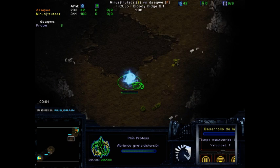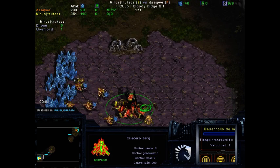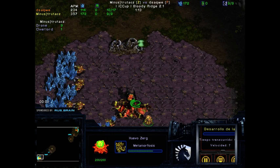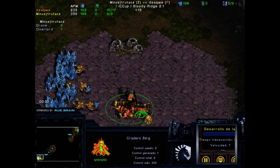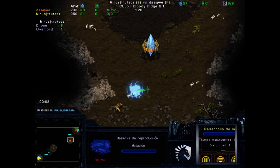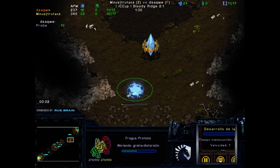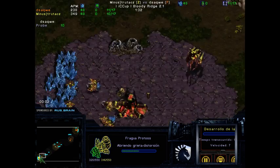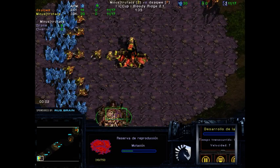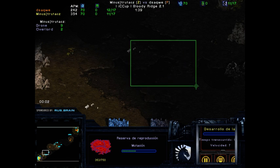We see a Pylon going out at the natural — that's kind of the standard opening nowadays. trutacz has an Overlord, probably an Overpool, which is also pretty standard. dsaqwe has a Forge going down before even scouting. If you're a Protoss and you're okay with going for the expansion, and most Zergs nowadays go for this early Overpool, that's kind of okay.